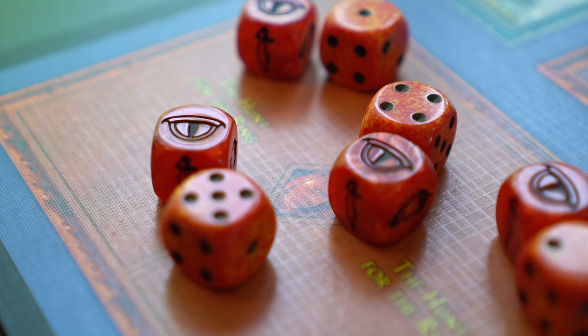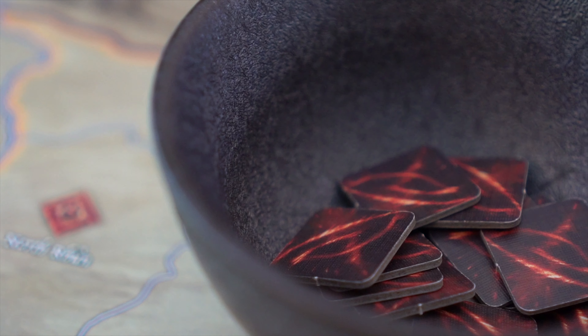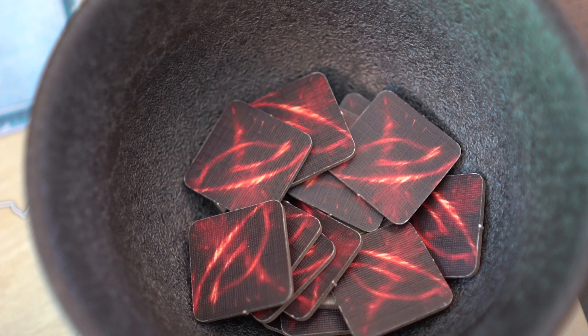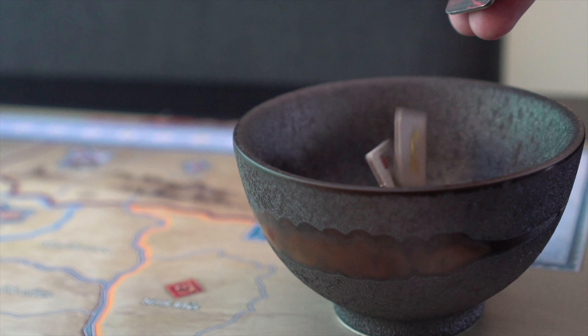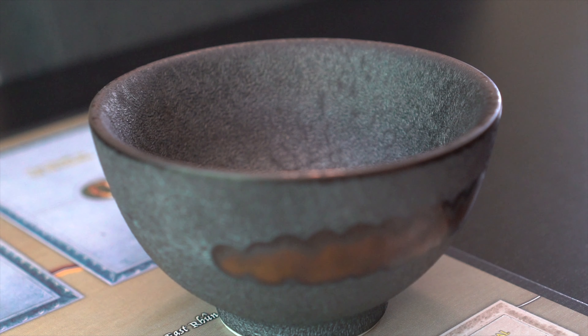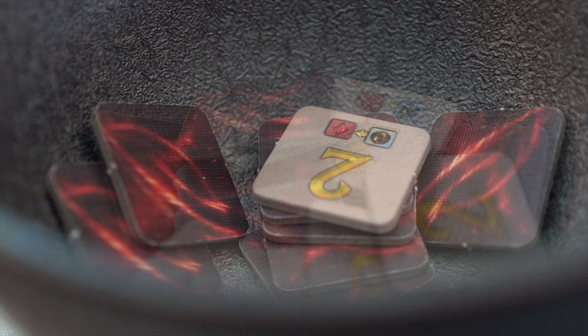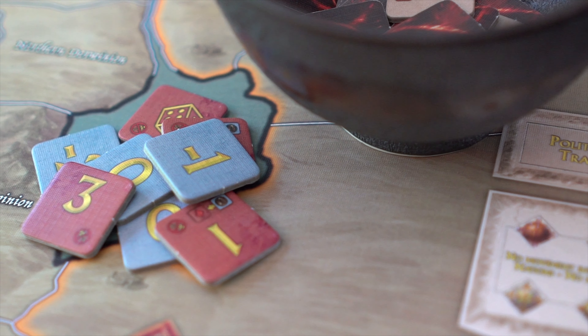Throughout the game, Sauron is searching tirelessly for his ring. The Hunt for the Ring represents this process. This is the Hunt Pool — a set of tiles that represents the effects of a successful hunt. These tiles are placed in an opaque container at the beginning of the game. Every time a hunt is successful, a tile is randomly drawn. If all hunt tiles have been used at any time, all the standard beige tiles are returned to the pool, but any special blue or red tiles, or any tile permanently removed from the game, are not.